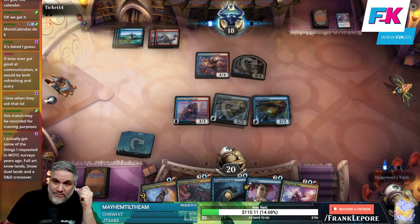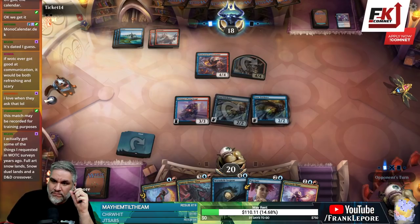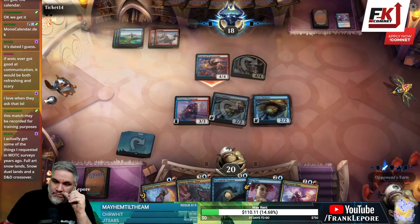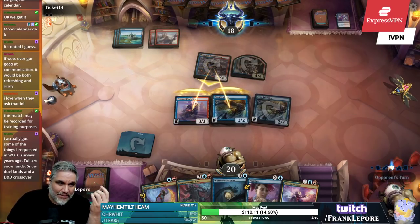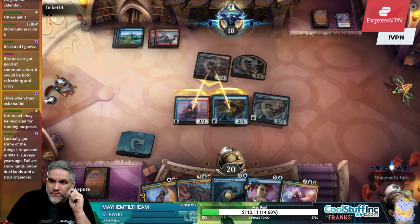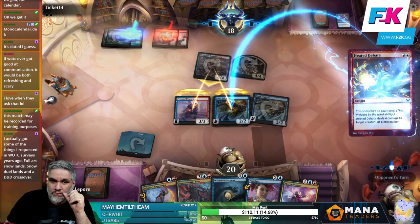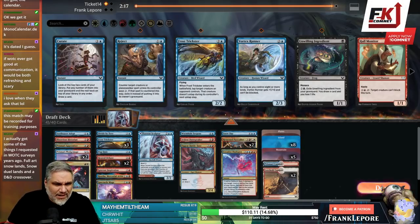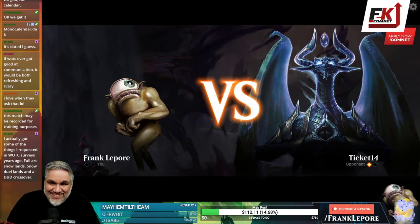Sometimes you just get there with three islands and nothing else, I guess. Just kidding, we're not gonna get there. They're obviously gonna wreck us here but we can't cast our spells anyway, so it doesn't matter. Done — three turns with no lands and three Islands out of our three-color deck.